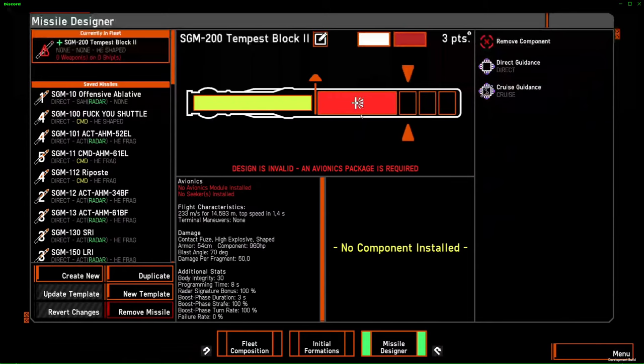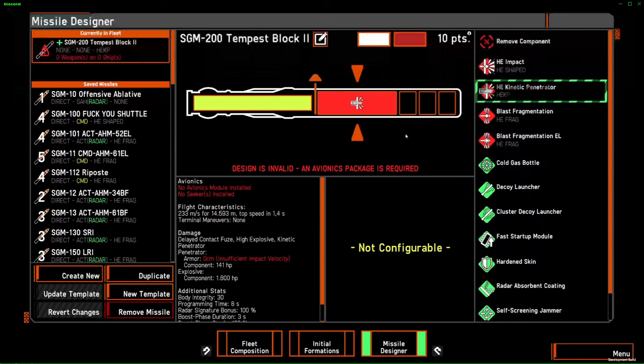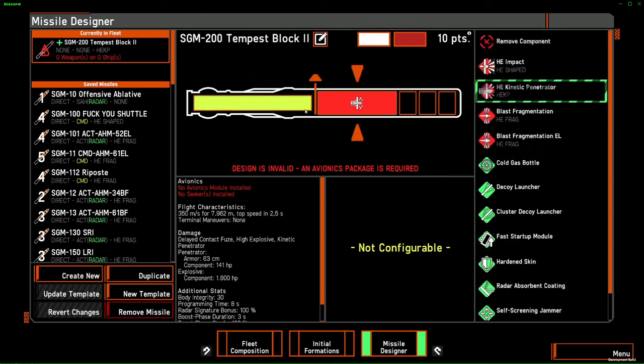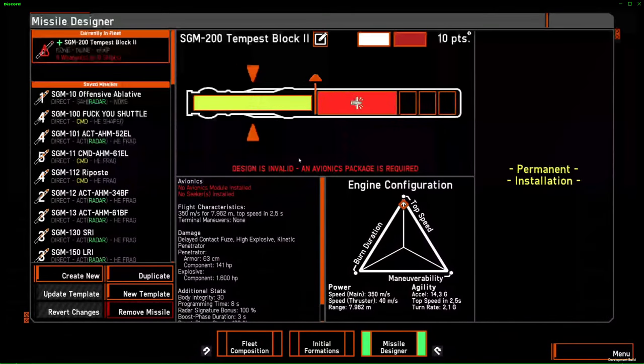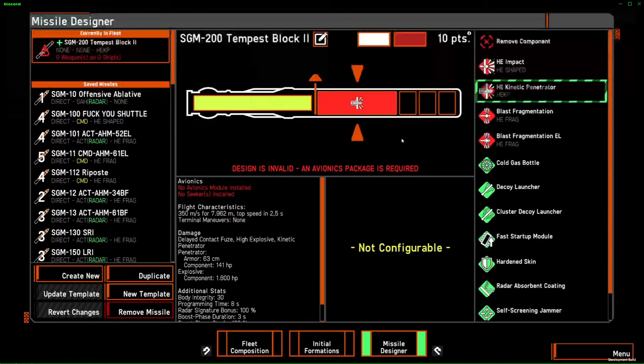HEKP is a much more expensive warhead and it's a speed-dependent warhead. The penetration of HEKP, since it's a kinetic penetrator, is dependent on the speed of the missile. If I decrease the speed, the armor penetration goes down. You want penetration values on HEKP that are above at least 200 centimeters of armor, and you can't really achieve this on any missile that's not a hybrid missile. So don't put HEKP on anything that's not a hybrid — it's not going to work.